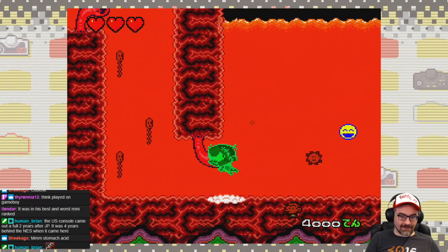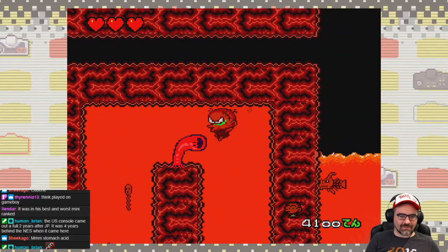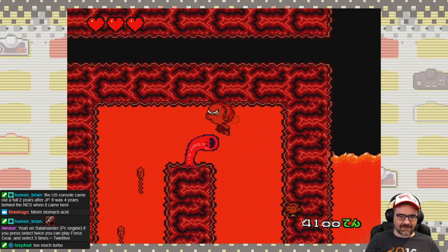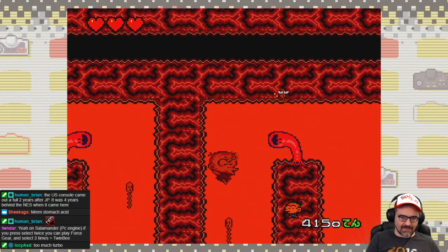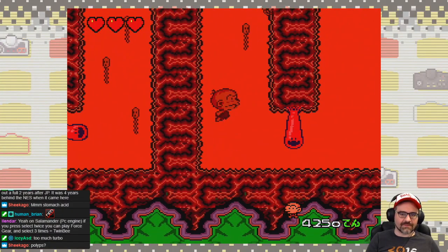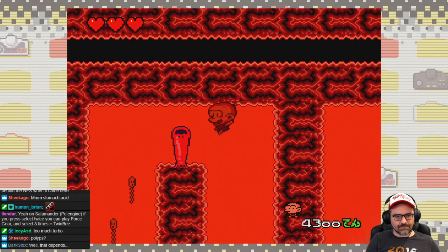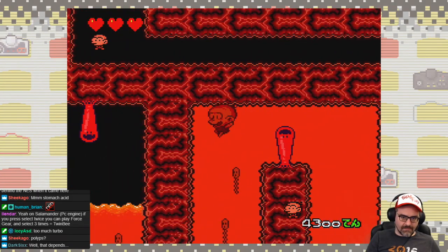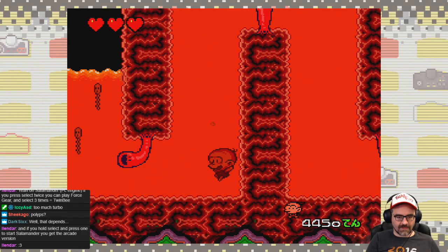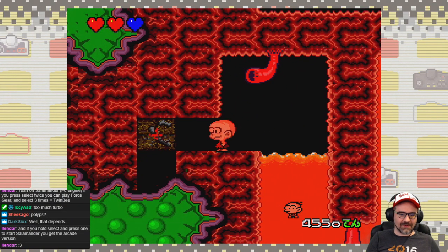I never said I was never gonna die — these are classic games, they're quite challenging. There's some discussion about what those little creatures inside the dinosaur are — could be ancient bacteria, polyps maybe. Can dinosaurs get diverticulitis? I could not tell you. And now I'm breaking through what appears to be poop. If you hold select and press one to start Salamander, you get an arcade version — glad to know that.